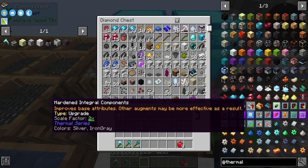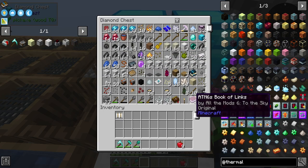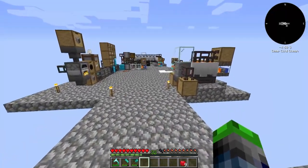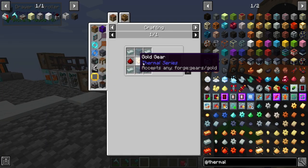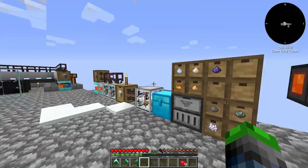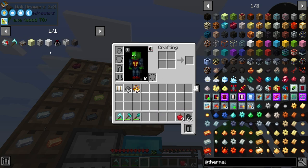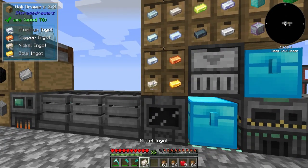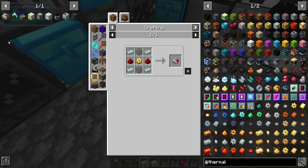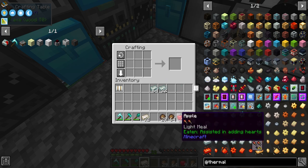The hardened integride components - we need to make some invar, so we are going to need some gunpowder, some blaze powder. Very simple. Now we can make up those. Super easy way to make fire charges if you guys are wondering. We're going to grab - I believe that's nickel - and then some iron. We actually could have just done that in our inventory, but now we have over a stack of invar, and we're going to save these for later on.